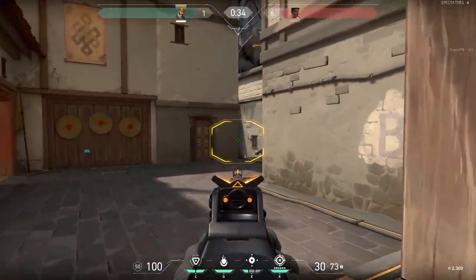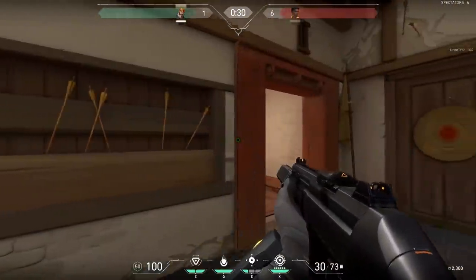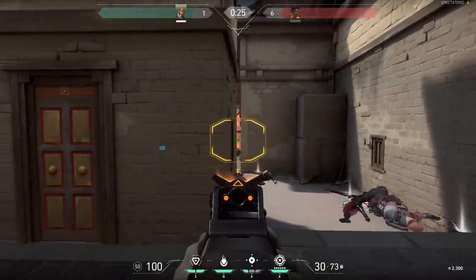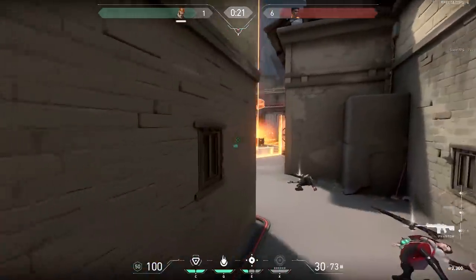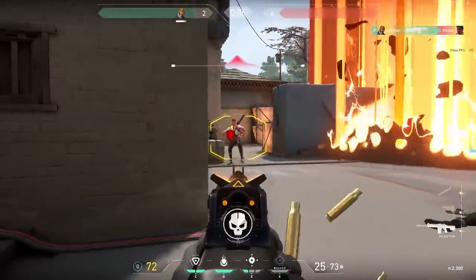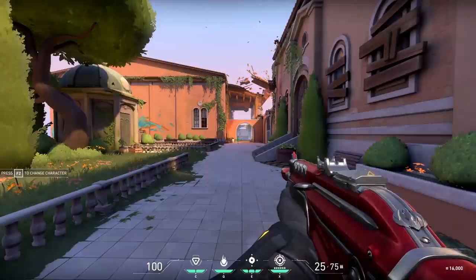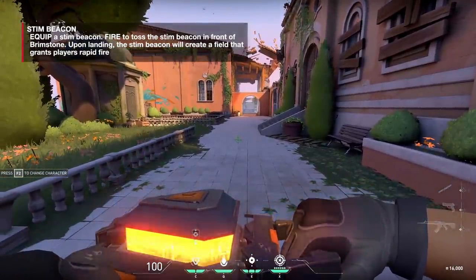Let's move on to Brimstone. Brimstone is a controller — extremely versatile. He has the best smokes in the entire game and can deploy them pretty much across the map. They are so powerful. You can also deploy them indoors. His ultimate is basically a GDI Ion Cannon from Command and Conquer — it is insane.